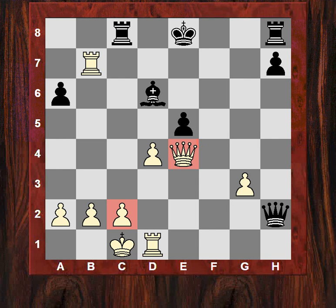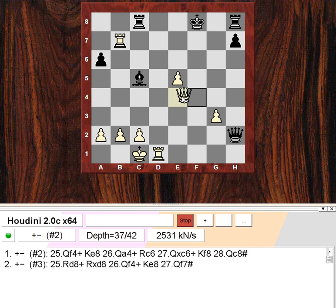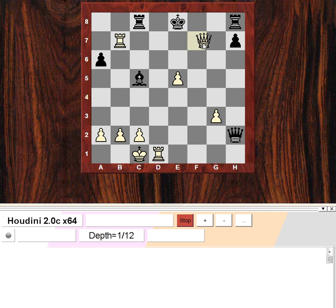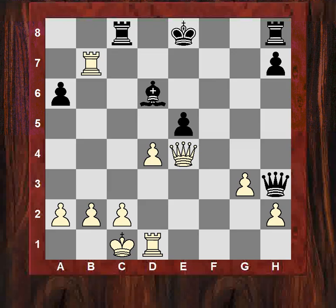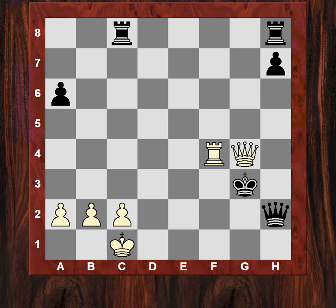Could black have done something else instead of Bishop e7? Where can the bishop go? This is a very dangerous position for black. If Bishop c5, apparently that's mate in three — check, mate in three because the Queen is able to come and coordinate with the rook. So absolutely lost there from an engine point of view. In the game continuation the black king was swept up the board for final mate with Queen g4 — rook down, but Queen and rook are enough to mate the king not giving black a single move.